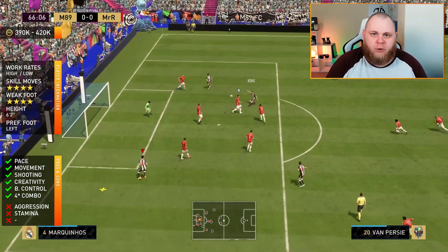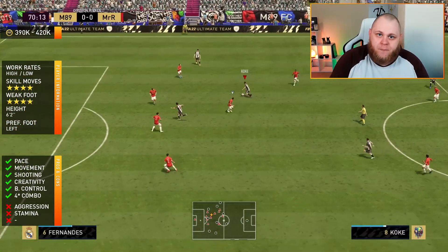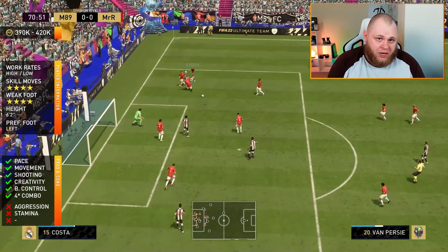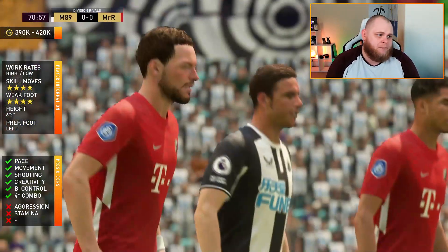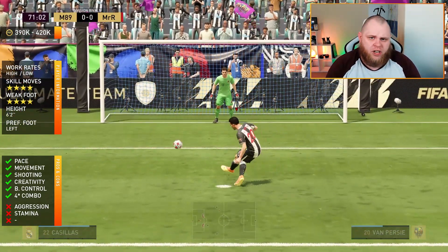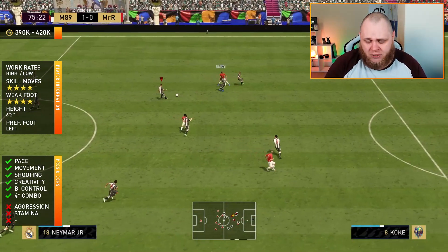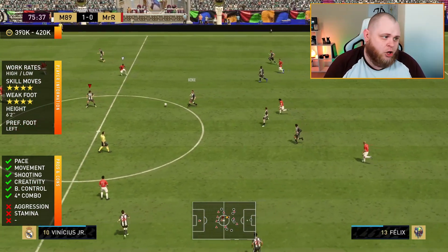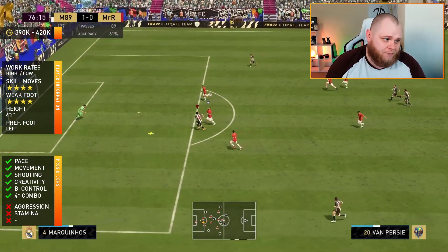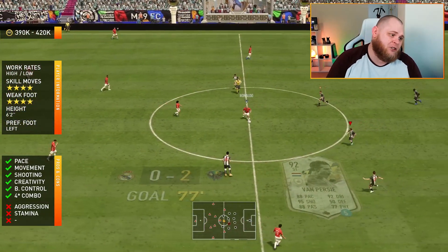His technical brilliance also shows in his first touch — it's perfection. Plus, the first-time strikes are very good with Robin van Persie. His first goal actually came from the penalty spot — we won a penalty, he dispatched it very accurately. He's got 95 penalties so I could put it to the left side or drag it to the right without his reticle moving too much.